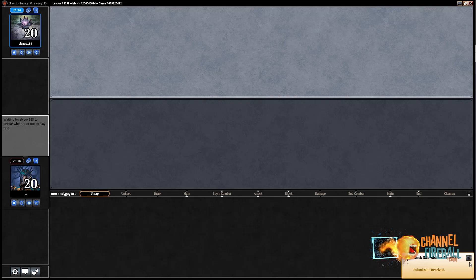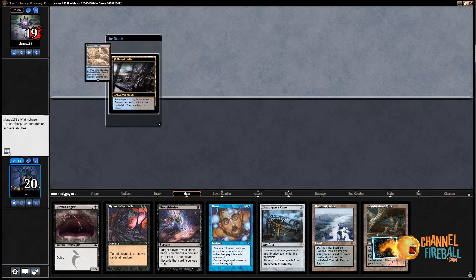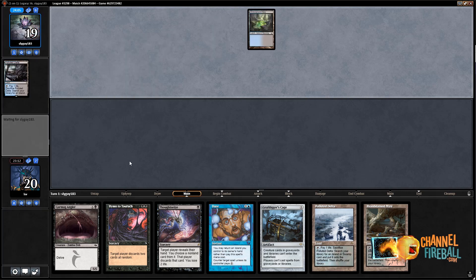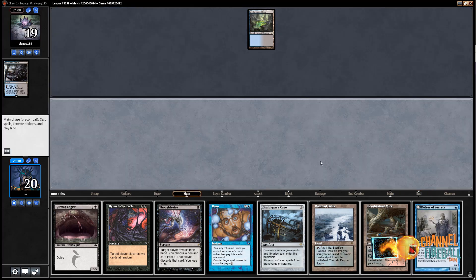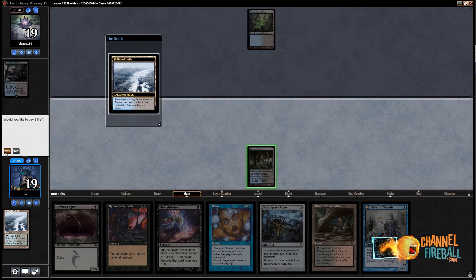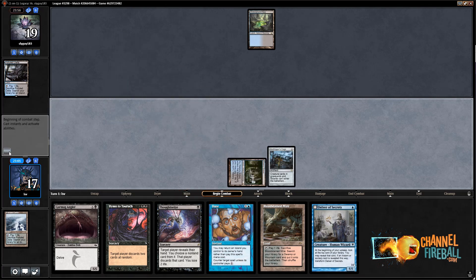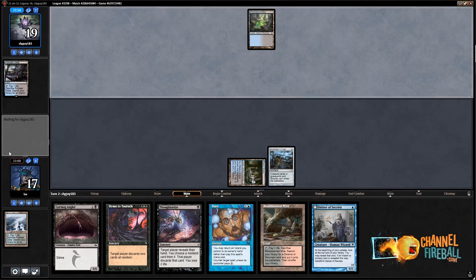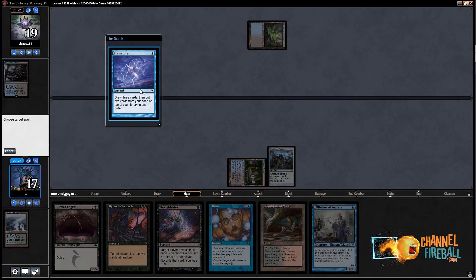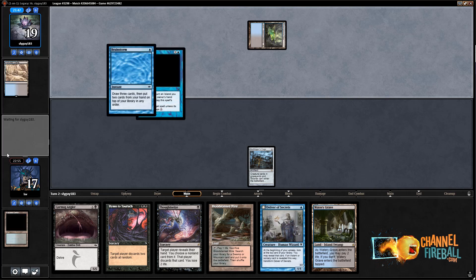Game two, my opponent's just going to have graveyard hate in their deck. I think I'm supposed to keep this, but my opponent is just going to turn one me. I'll get a Watery Grave and play Graf Digger's Cage rather than Thoughtseize — if I Thoughtseize and they have multiple backup spells, I would feel pretty bad. Actually, I'm going to Daze their Brainstorm because I just have a Thoughtseize to play next turn. Dazing Brainstorm could put them in a pretty awkward spot. I'll take the damage.